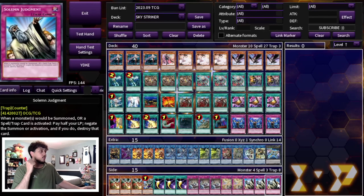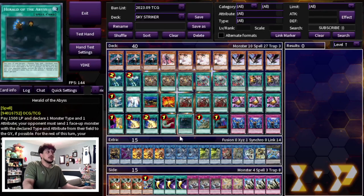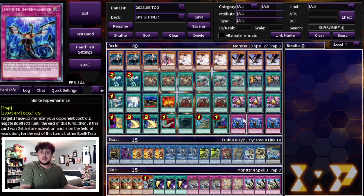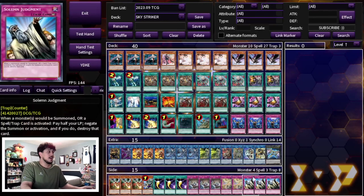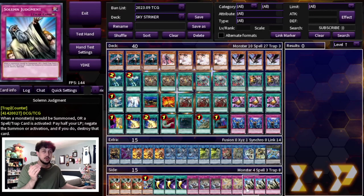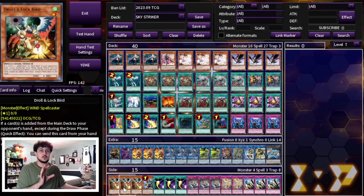Finally, I'm playing 3 Solemn Judgment. If you're forced to go first, just ending on Shizuku plus a Widow Anchor or Shark Cannon sometimes isn't enough. Hopefully you have some hand traps or an Imperm, but often it's just not enough of a board. Being able to end on that board plus a Judgment makes it a lot more powerful. But again, all of this is up to personal preference — whatever you think is best suited for your locals or regionals is what you're going to want to do. I just wanted to show you guys a template for what you can play.